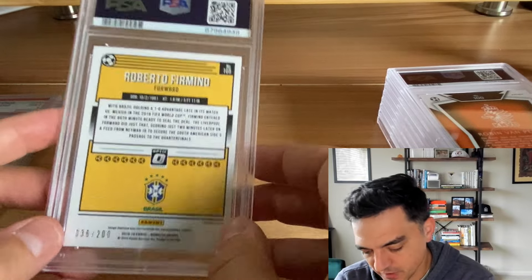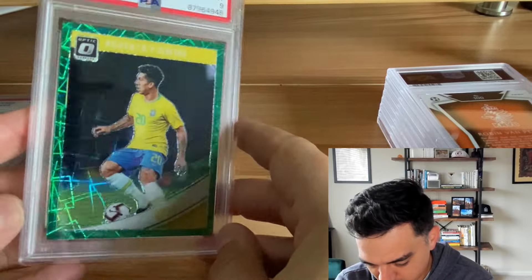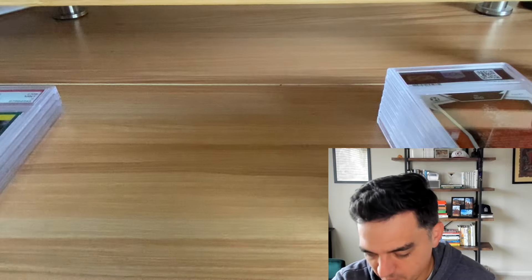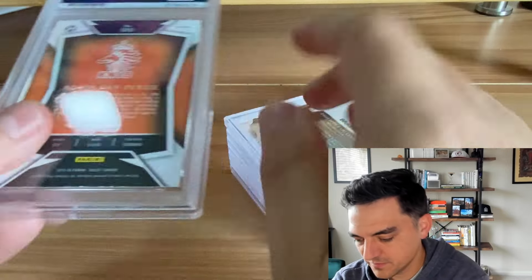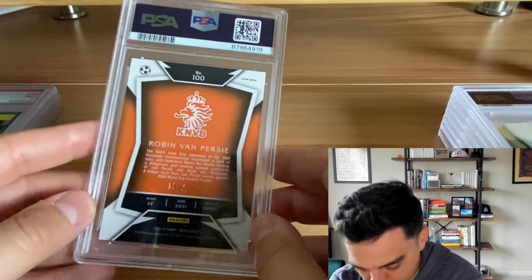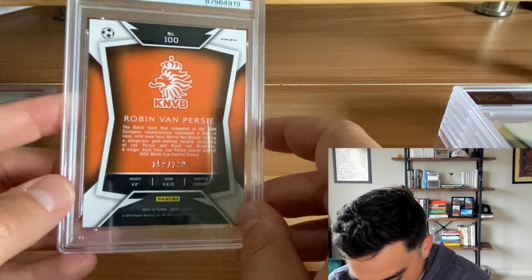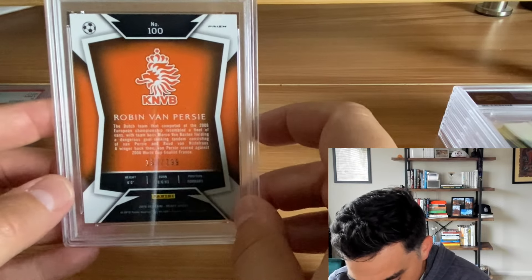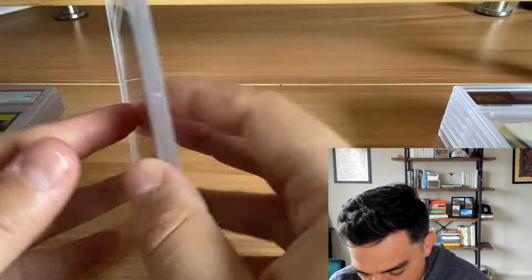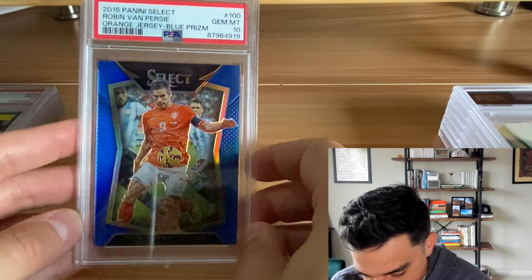Roberto Firmino — the green velocity again. I had a couple of these so graded two and got two nines. Oh well. Moving on — 2015 Select Robin van Persie, blue prism out of 299. This set you can get relatively cheap and it grades pretty well. PSA 10.